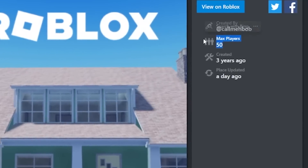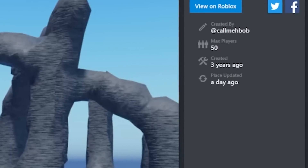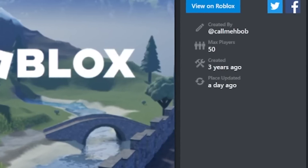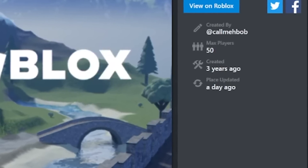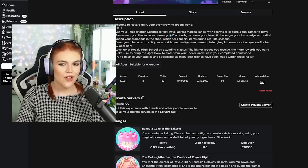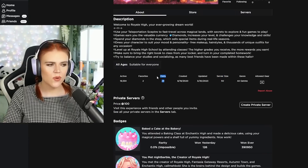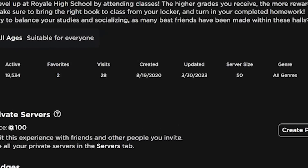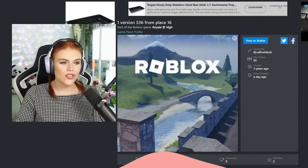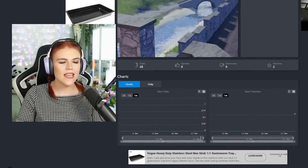These places have a max player count of 50 players, and it's interesting because they are all three years old originally. There's no information and no description. If you click view on Roblox it will actually just open Royal High itself. Strangely, it opens up a Royal High game page where some information is different — it says server size 50 and there's only 28 visits and two favourites. It's actually showing information about this specific server even though it's not the main game on screen. I'm not sure exactly what this could mean but it seems very interesting.